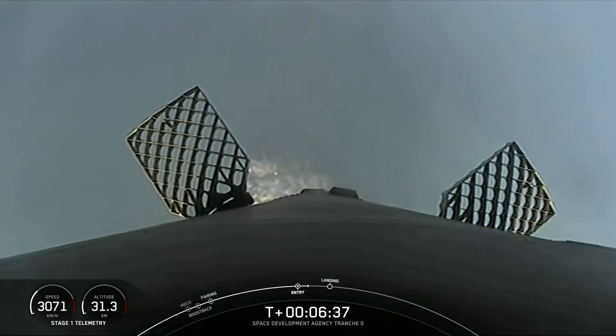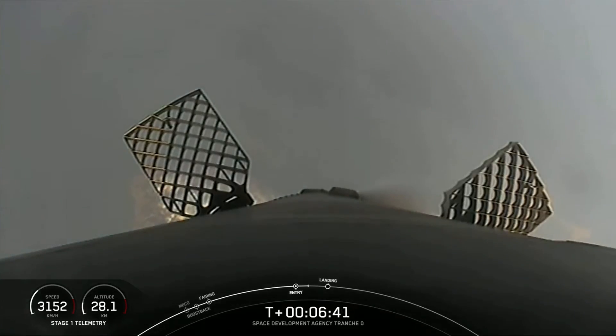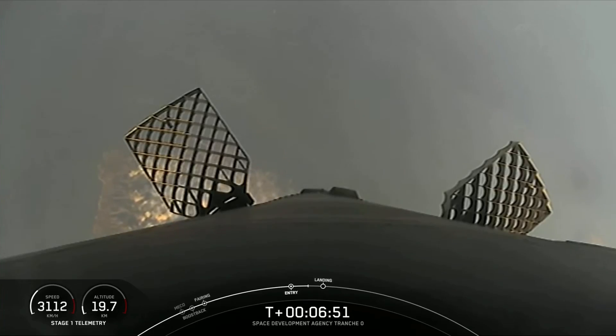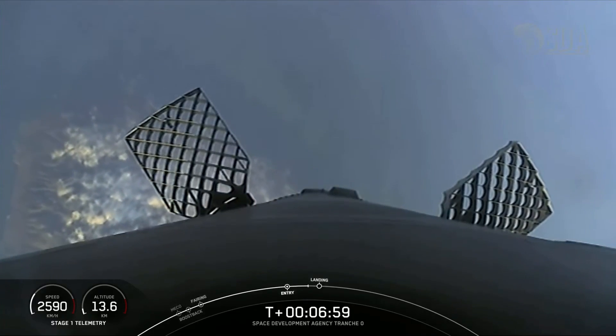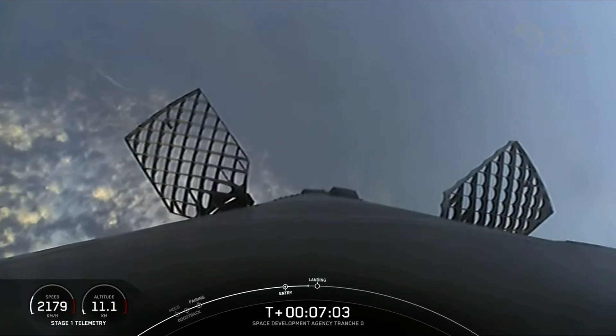Stage one entry burn shutdown. Stage one FTS is saved. That concludes the entry burn on the first stage. Coming up next, in just under 20 seconds, will be the landing burn. This is a single engine burn — 190,000 pounds of thrust — enough to enable the vehicle to touch down for landing.